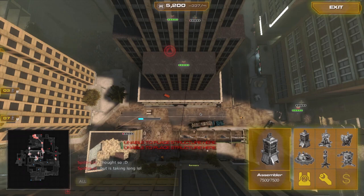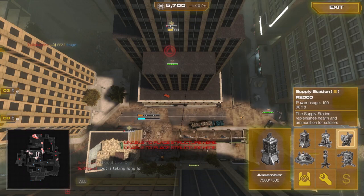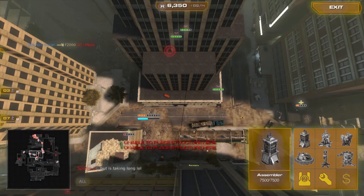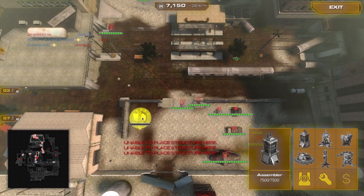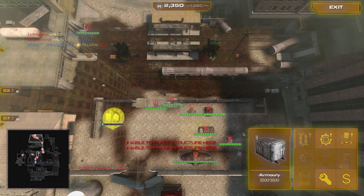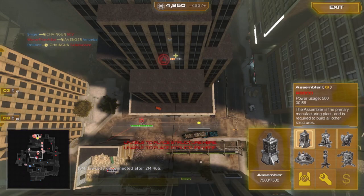Once that wireless repeater is done, I proceeded to build some supplies for the men. I actually didn't build a power supply earlier on, so I'm a little bit behind. Research the siege kits — it'll allow them to pop off any structures. Here's some supplies and a forward spawn. They're gonna need it.